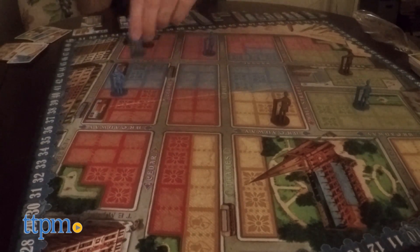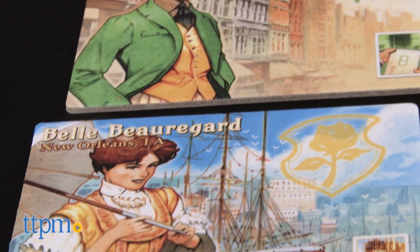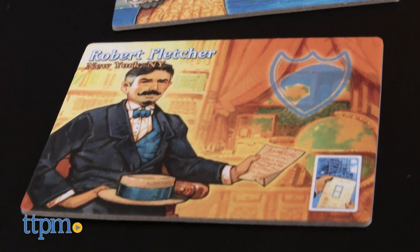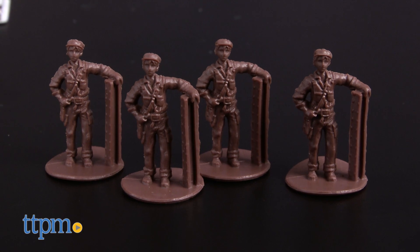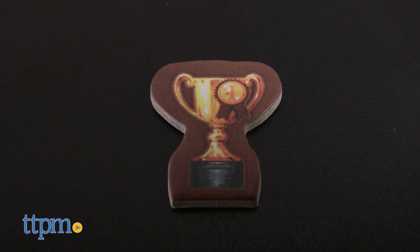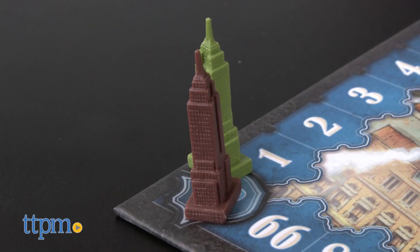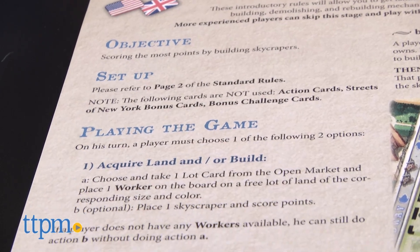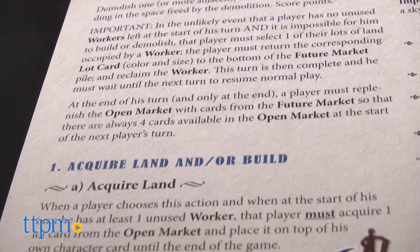It's your chance to start your real estate career and build bigger and better than your competition. To get started, each player selects a lot card from the open market and character cards to determine where they'll begin. Those character cards also feature a color token in the top corner to indicate the color you'll play. Each player is then dealt 4 worker tokens, 1 king token, 18 skyscraper tiles, 3 action cards, and a scoring marker in their respective color.